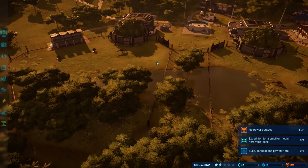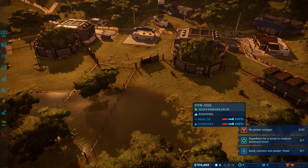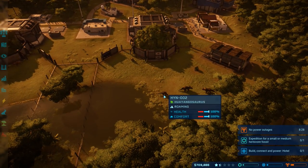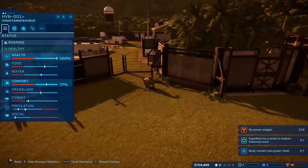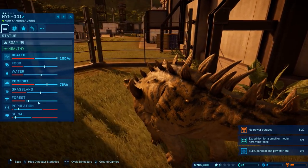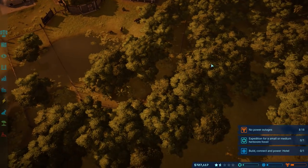Hey guys, welcome back to another episode of Jurassic World Evolution. We are back and I just had to do a little bit of changing around some things for the Hyungasauruses. They actually like a good bit of forest, and I didn't have enough, so I had to add in some forest over here.